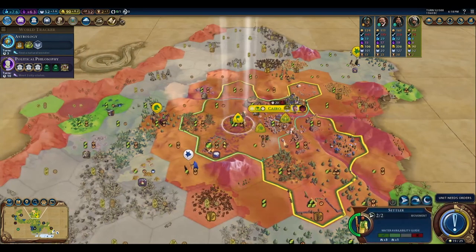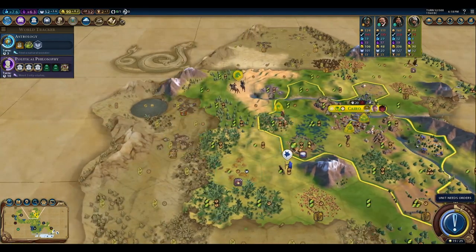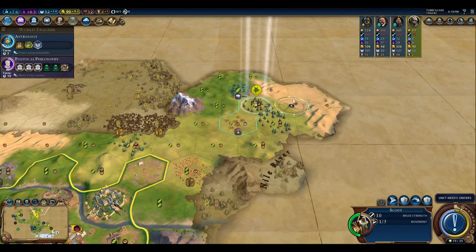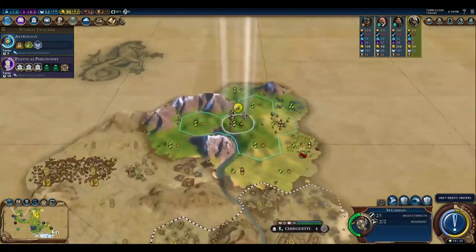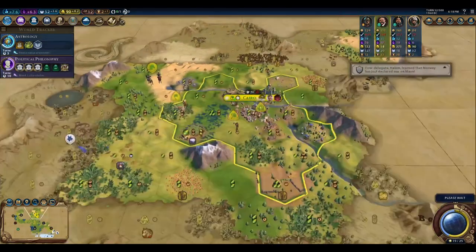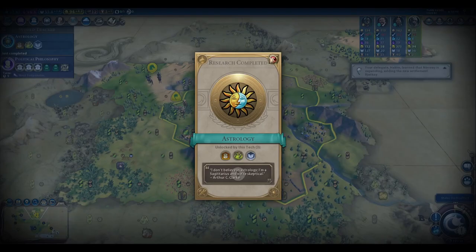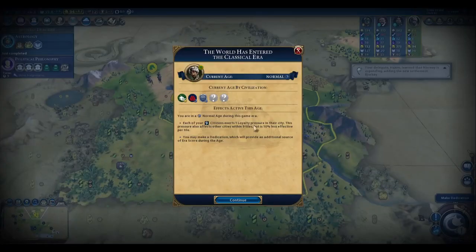Let's move along here, move our horseman up, and move our explorer in this direction. Turn 53, the world enters the Classical Era. We just get a normal age — looks like China got the only golden age, but there are two dark ages: Norway and the US.